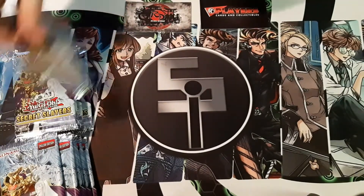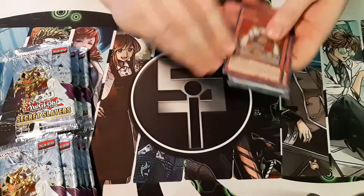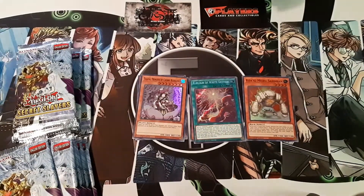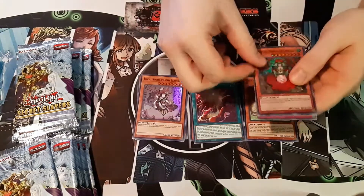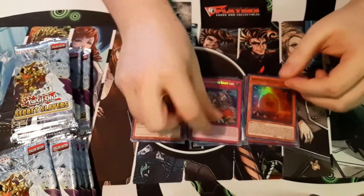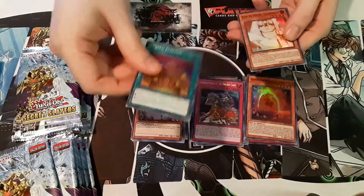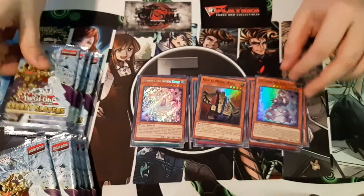Alright, let's do the next ones here. Another one of the spells for the Eldritch. So we've got some of the flowers, that one, sweet. Another one of the traps, another one of the traps, another one of the traps — nice. I only have two of those, so that would make three of that one now. That's good.